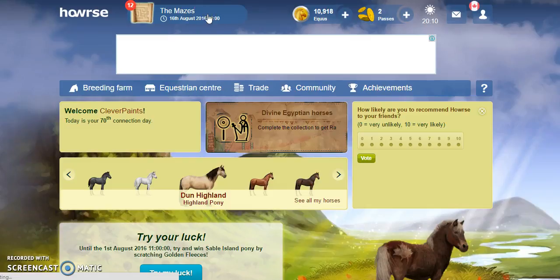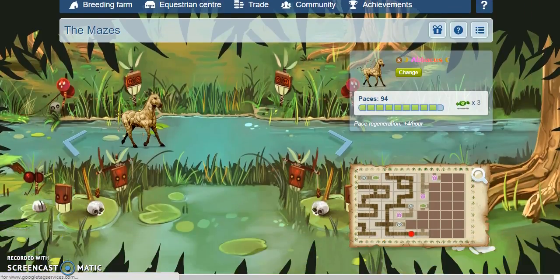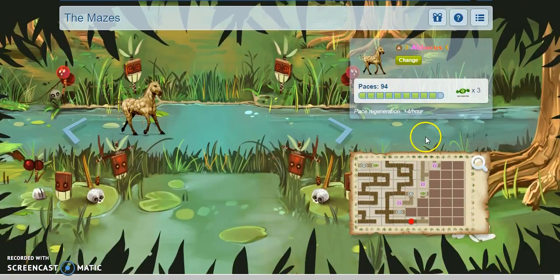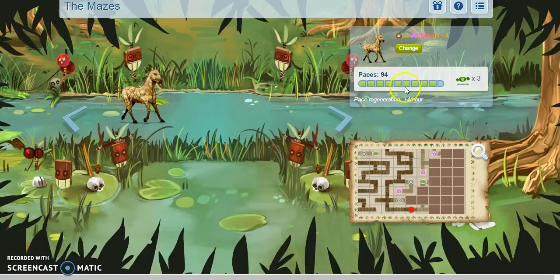So I have put my horse Abacus as the one that's going to be doing the maze because I don't have one that gives 5 an hour, so I've just got one that gives 4 an hour. I've left this all day except I did one earlier because it had already reached 100, so I would be wasting moves if I just left it. So I moved one space and then I got these 3 treats so I have more to work with.